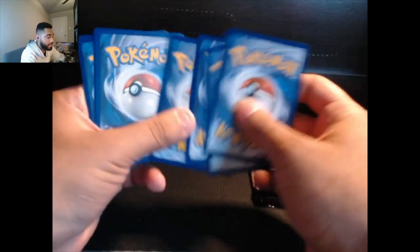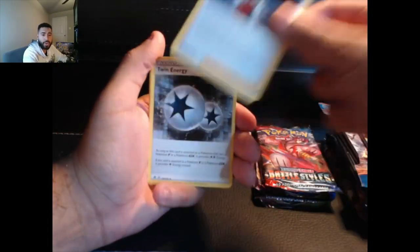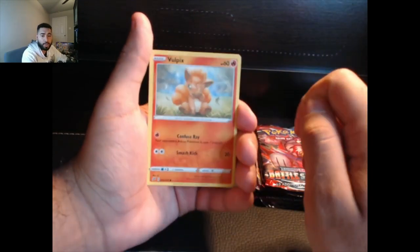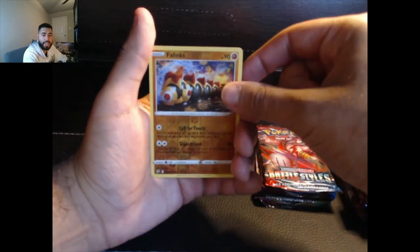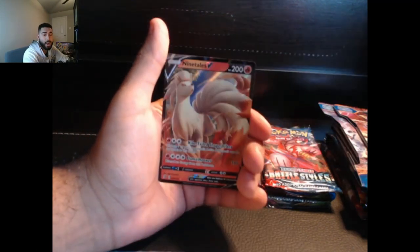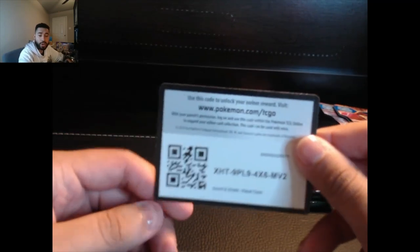Before we reveal our code card, we do have our energy card — grass energy — our trainer card, Twin Energy. Applin right there, another nice Bulpix artwork, and then Phanpy reverse. Behind Phanpy reverse — is this gonna dethrone Sword and Shield Base? I'll leave that up to you if you think Sword and Shield Base or Sword and Shield Rebel Clash took the win out of those two. Here's that code card.